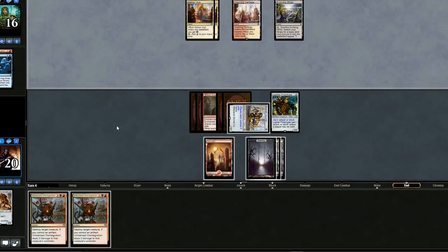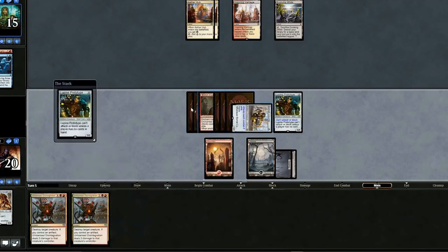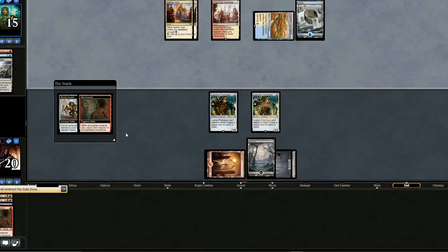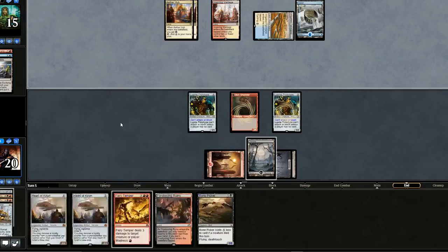Still nothing from our opponent. I was hoping we'd have creatures to dump our hand. Let's swing in, play another Prototype even though we have a lot of cards, and pass the turn. No play from our opponent. Should we sack it now? Yeah, let's do it — we can only attack so many times before it gets pointless. We get a Skin Invasion token and draw a bunch. We're going to try and dump our hand as soon as possible.